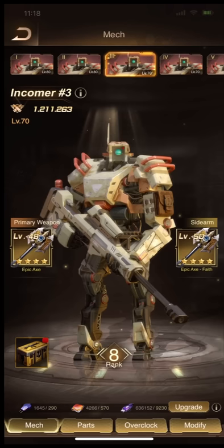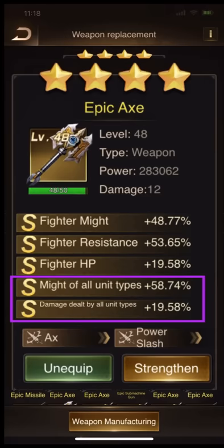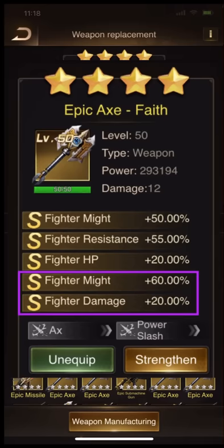Mech 3 — now let's see the weapons. Crazy! Damage, might for all types of troops, and damage for all types of troops. Might and damage are perfect. The perfect weapon must have damage and might.